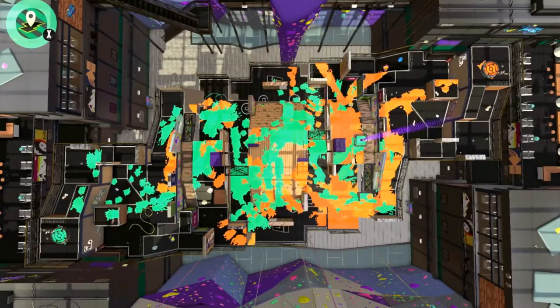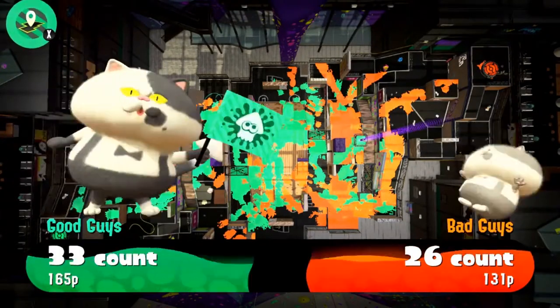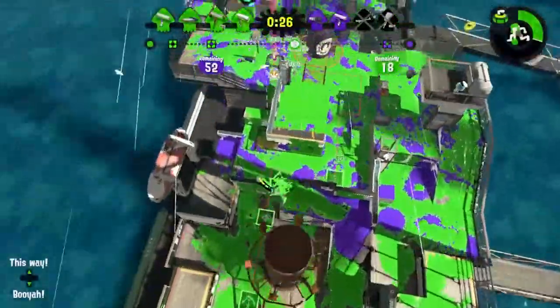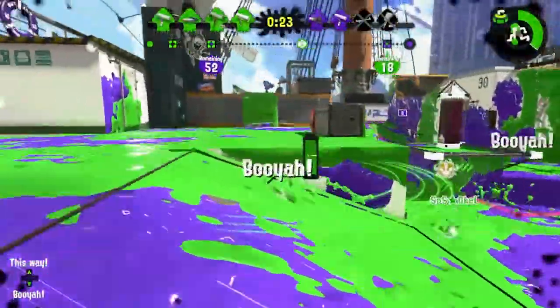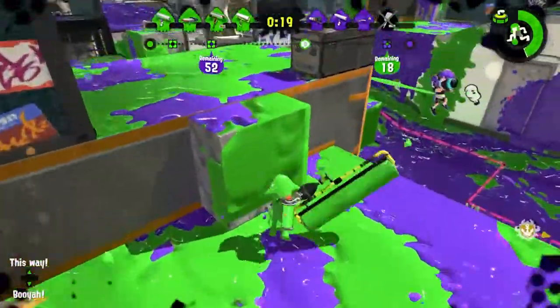All the maps in Splatoon 2 are symmetrical. All but one have rotational symmetry, so it looks the same no matter what side you're on. This is a good thing considering none of the game modes are offense versus defense. All the game modes are intended to be a fair fight no matter what side you're on, and the symmetry supports this.